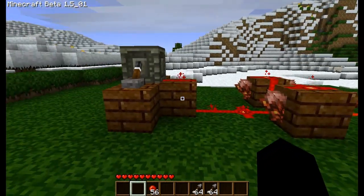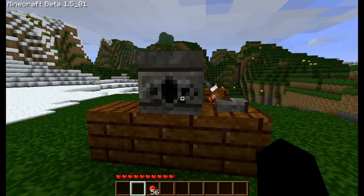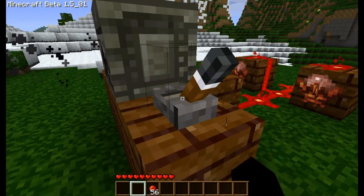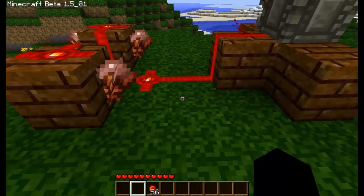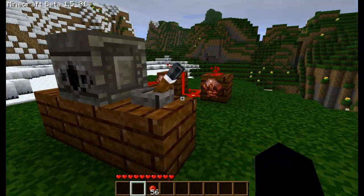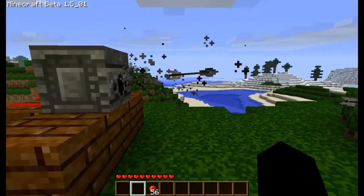And guys, that is it. That's all you need to do — very quick, very easy. And of course you can link as many dispensers to a pulse repeater as long as a lever like this is connected. So if I branched off over here and put one, I would need another one of these levers here and it would have to be turned on. Pull that and it will just continuously shoot.